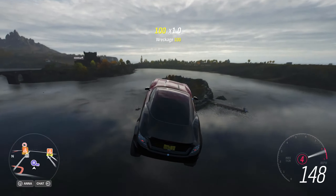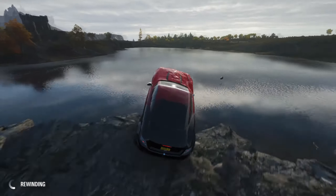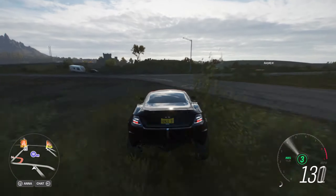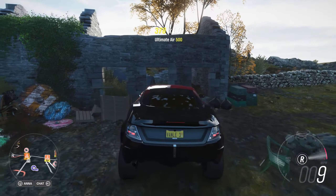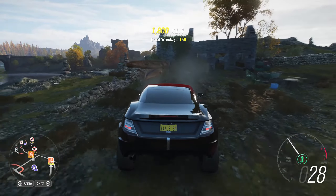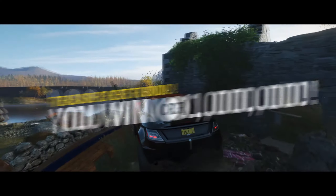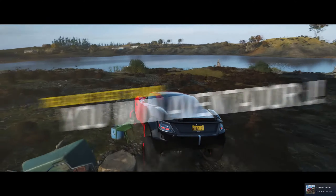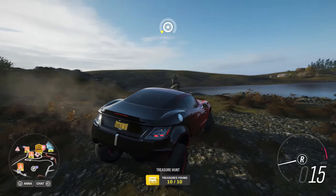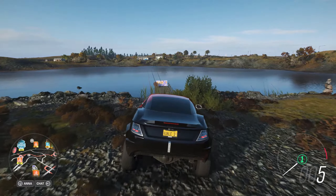We jump and it works — landing near the chest and smashing into it to collect it. The Fortune Island treasure hunt is complete! All ten chests have been found and the festival vaults are officially empty. Thanks for watching, and I hope you can do all of these as well. Until next time — farewell!